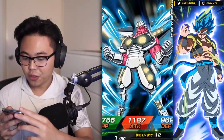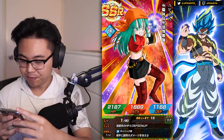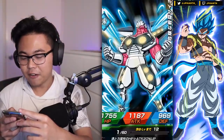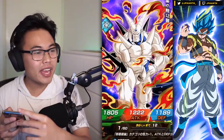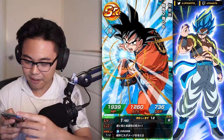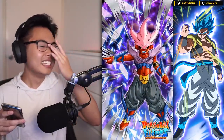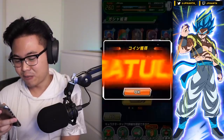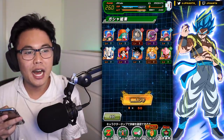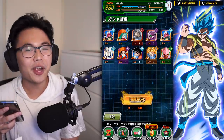We got the robot from GT, Bra Pan — she's really good — Magetta, Captain Ginyu, another one of those cyborg guys, another Omega — thank you! I wish I could get two more though. Pan again, AGL Gogi — not sure if this is the temp one — and we got Janemba. I thought we'd end on something strong but unfortunately we got shafted, except for Physical Gohan. We didn't get many great featured SSRs besides Frieza.